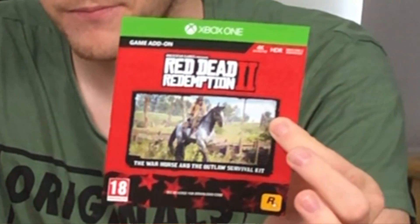It does have two discs. It's got a load of codes — I don't mind showing you because I've already claimed them. The War Horse and Outlaw Survival Kit. We have the Ultimate Edition game add-on, which comes with a load of stuff. There's a little bit of packaging which basically tells you to download the Companion app, which I haven't done yet.